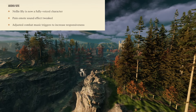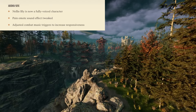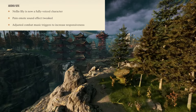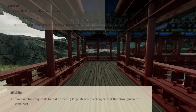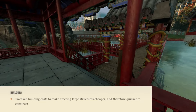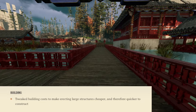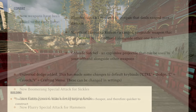For audio and sound effects, Nellie Bly is now a fully voiced character, the pain emote sound effect has been tweaked, and they adjusted combat music triggers to increase responsiveness. Then for building, they tweaked building costs to make erecting large structures cheaper — I'm 12, why am I laughing? — and therefore quicker to construct.